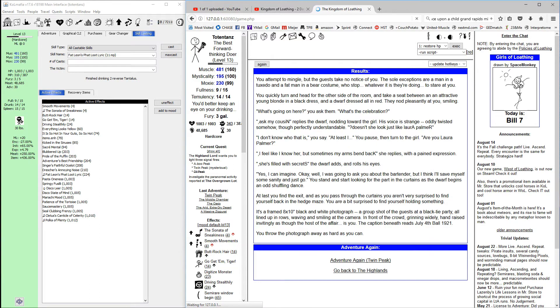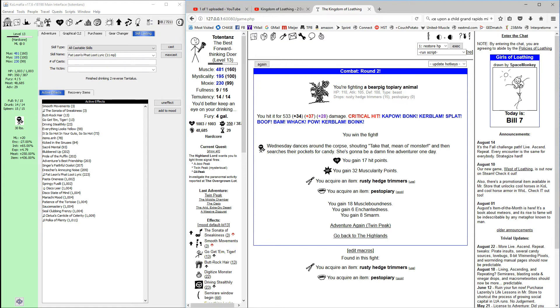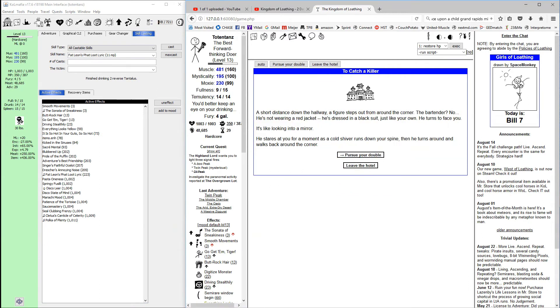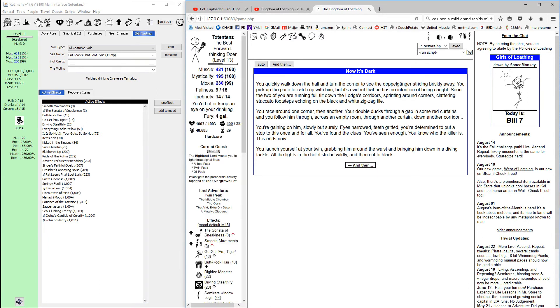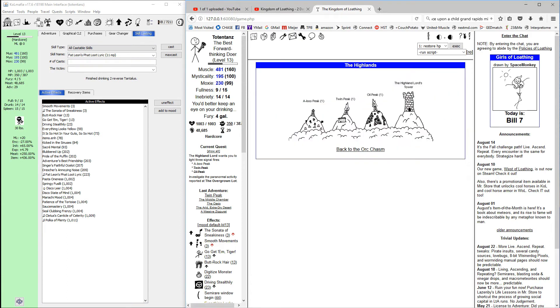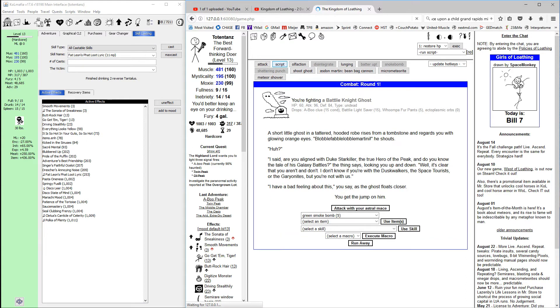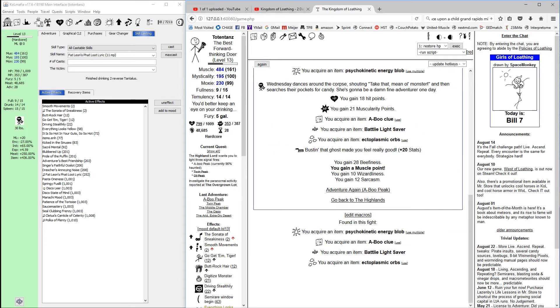We've got one more — just got to get the initiative test. Pursue your double, and there we go. So we just have boo peak left. We want to make sure item drops are good for this so that we get enough boo clues. We'll want to get three clues and get hauntedness down to 90 percent. Hopefully those will line up so we have them both at the same time — keep an eye on your health, it's easy to get beaten up by these ghosts.